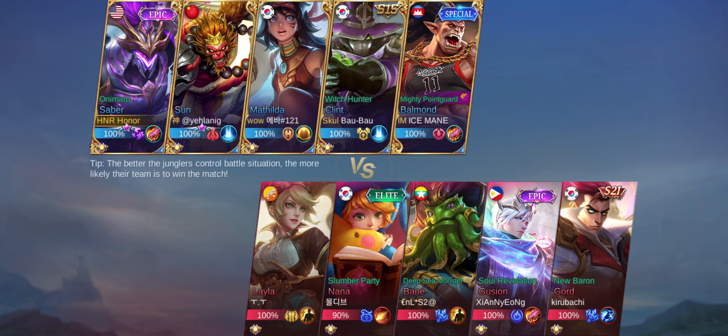Clint is farming creeps instead of staying in lane — his score is one kill, two deaths. I'm going to rely on Sun the monkey to grow, because if he grows, it's very possible to win. I spot Nana but hold off because of her passive immortality skill. Eventually Nana goes down — from Clint actually, not from me. I've got two kills and two deaths — not great but understandable given my teammates.